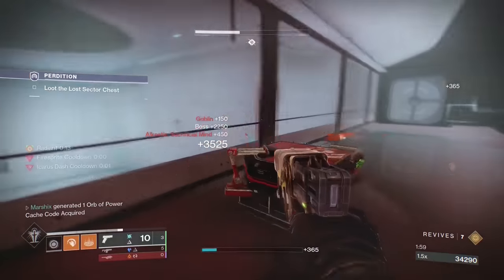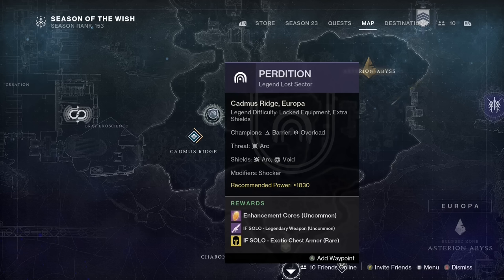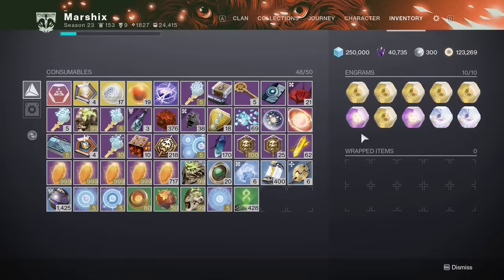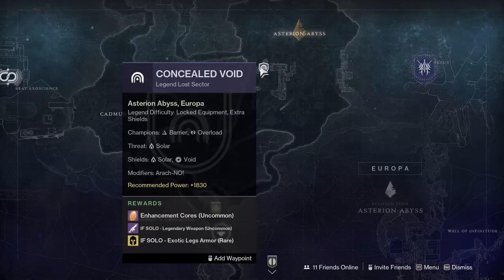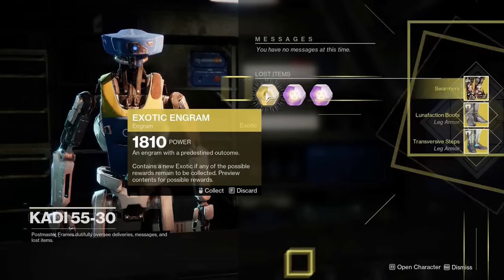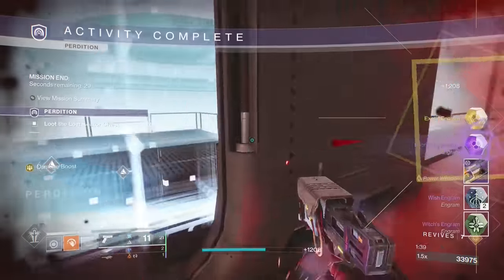When you complete a Legend or Master Lost Sector while solo, you have a chance to get an exotic armor piece, which always drops as whatever armor type the Lost Sector specifies. But you can actually change this: fill up your engram inventory, and whenever you get an exotic from that Lost Sector, it will be sent straight to your Postmaster. Then wait until the active Lost Sector has the armor type you want, and pick them up from the Postmaster to get that day's armor. Whenever fast Lost Sectors like Chamber of Starlight or Sky Dock come around, you can stock up on tons of exotics and turn them into whatever type you want.